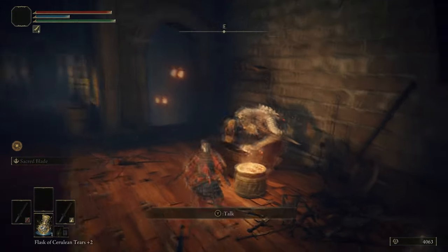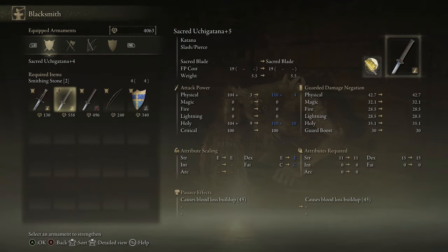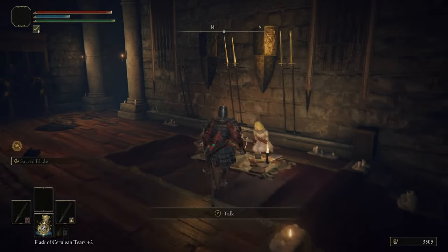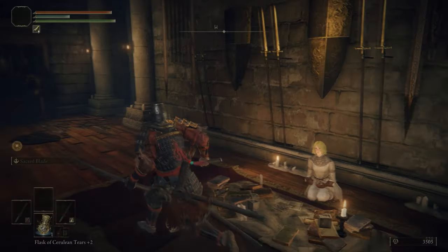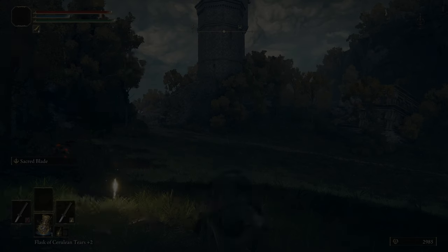Now we're just going to run back to Round Table Hold and upgrade our weapon. It would appear that we have just enough Smithing Stone 2s to upgrade each katana — that's definitely worth it. And we could probably upgrade the imps to plus one as well. Might as well — it's free damage and health for the imps.